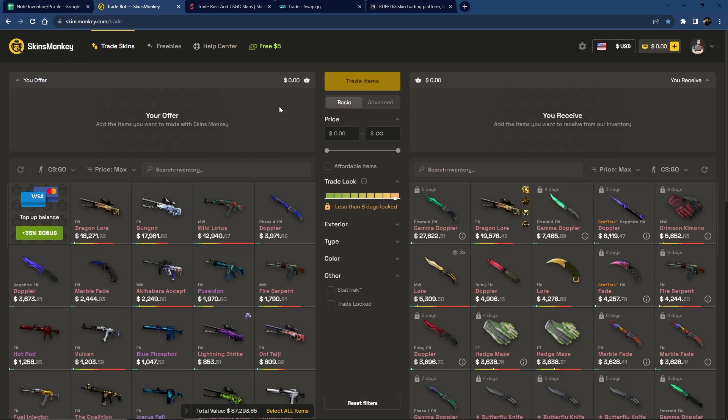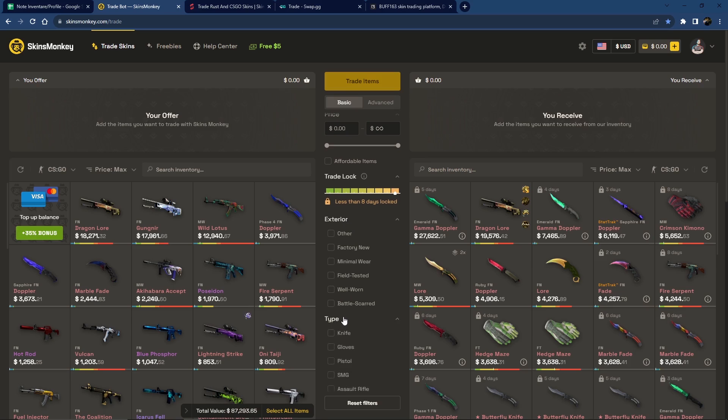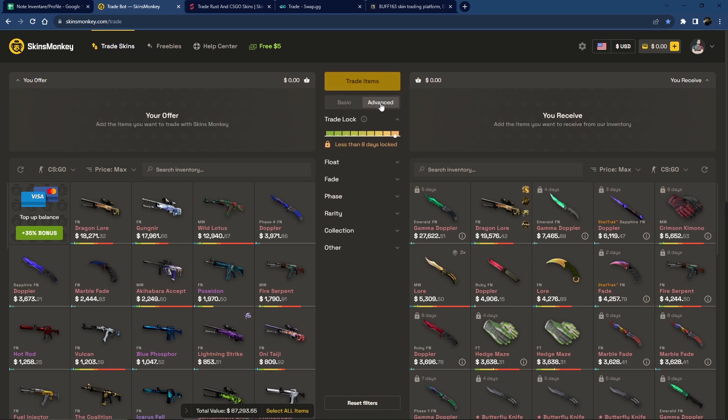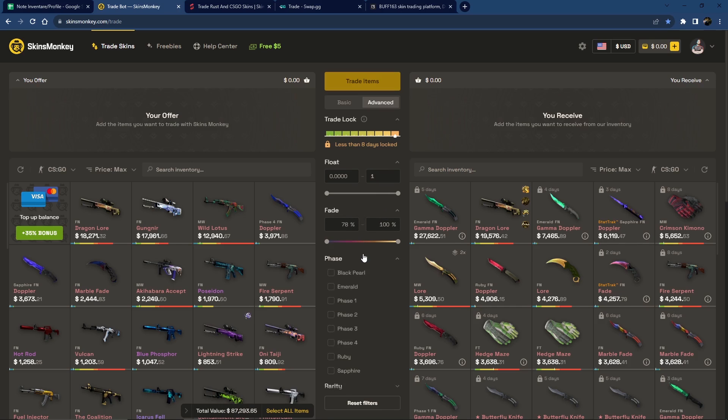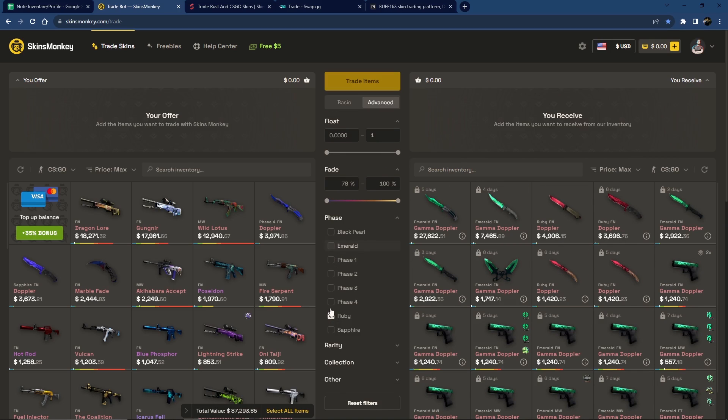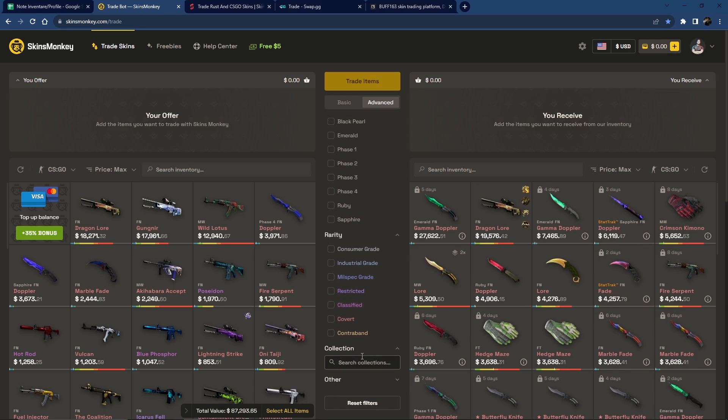We also have filters. You can select items by wear, by type, by color — which is a super useful ability — you can choose the StatTrak ones or the non-StatTrak ones. Or you can go advanced and select items by float, because there might be collectors that want triple-zero floated items. You've got people that want skins with 100% fade, people that want only gem knives. You have a multitude of choices. You can also select items by rarity, by collection, and by StatTrak.